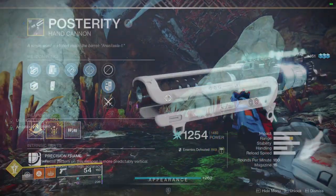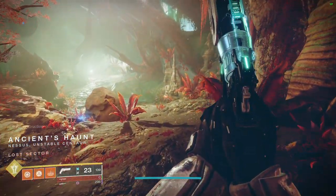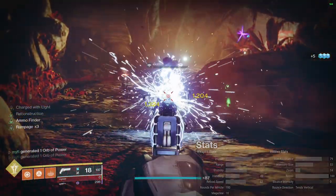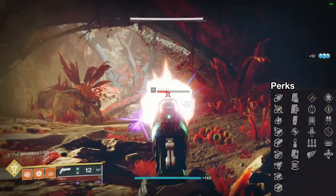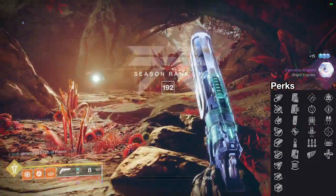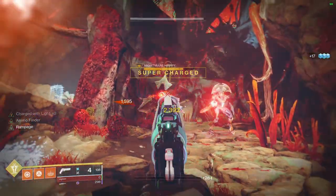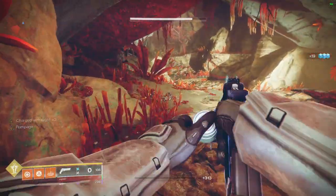Making its way in at number 3, we have Posterity. I've already talked about how good this weapon is twice on the channel, so I'll make this extremely short. Posterity is a 180 RPM Arc Hand Cannon acquired via the Deep Stone Crypt raid. For the god roll — column 1: Full Bore if you're on mouse and keyboard, Small Bore if you're on controller. Column 2: Accurized Rounds. Column 3: Rapid Hit or Reconstruction. Column 4: One for All. I have an entire video dedicated to this weapon — spoiler alert, it's the best hand cannon in the game for PvE.